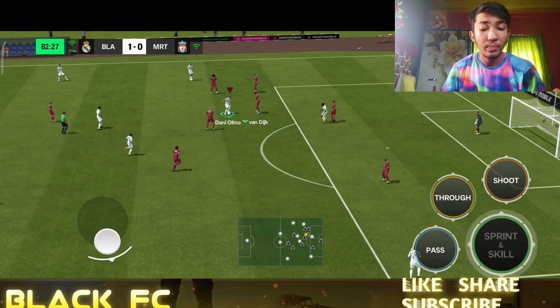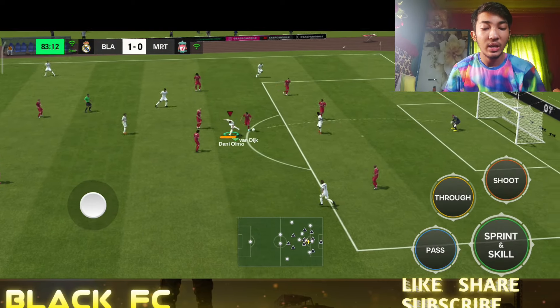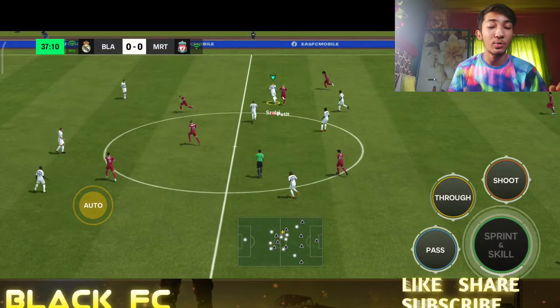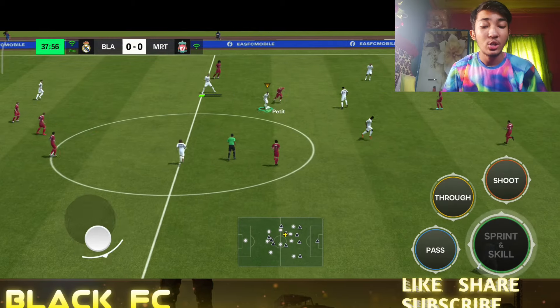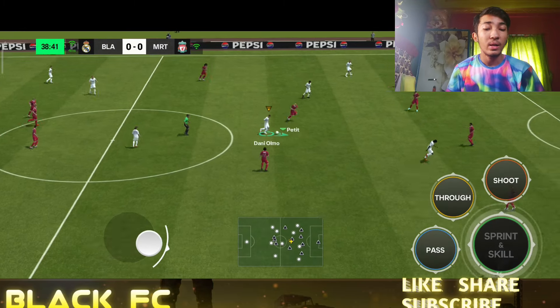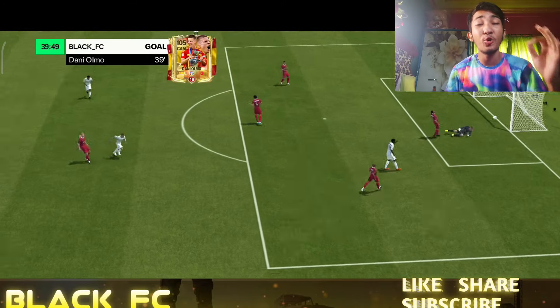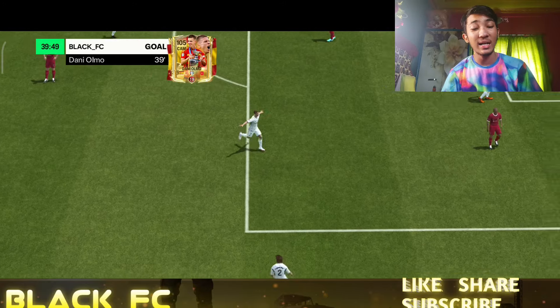His dribbling feels really smooth, though he might be a little bit slower than Bellingham — I made the Bellingham review on the 99-rated one as well. He's a little slower than Bellingham, but his dribbling is totally sick. This card has brilliant dribbling. I've given him dribbling stats only, so he will definitely dribble even better.